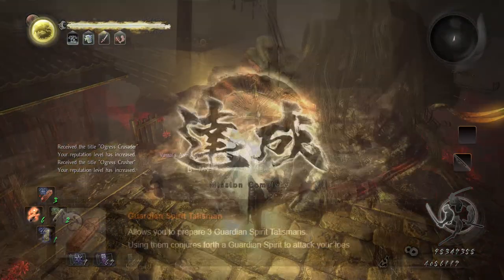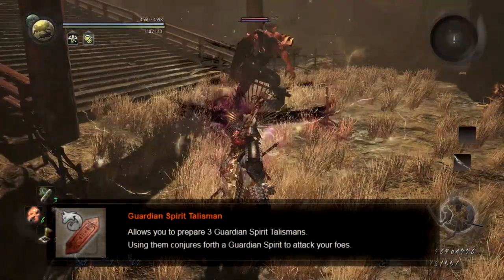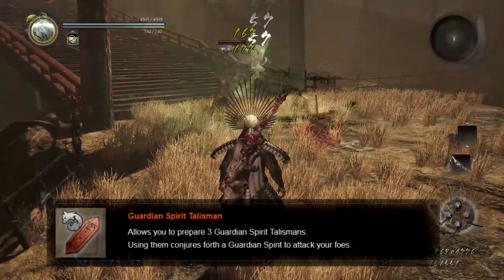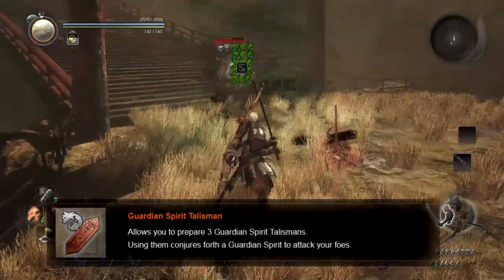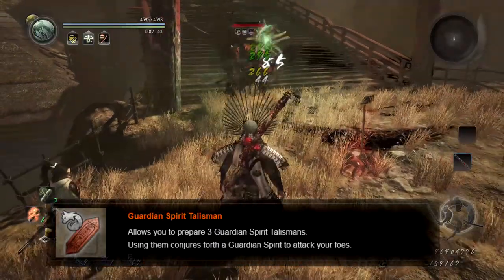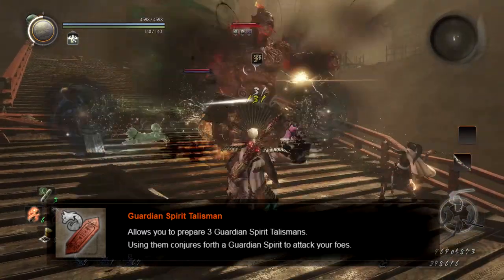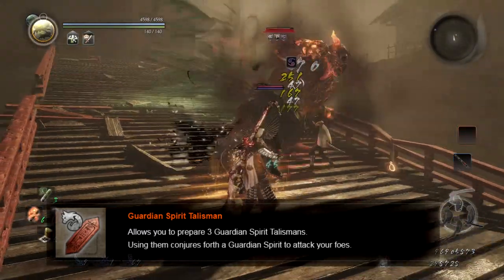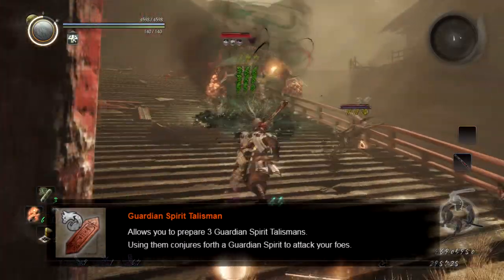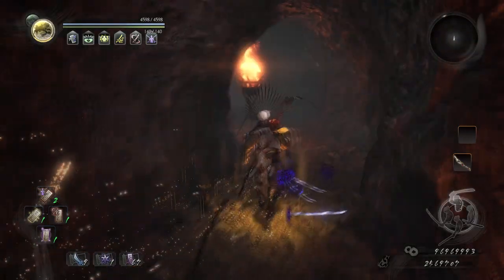There are also Guardian Spirit Talismans in the elemental spectrum, which really deserve their own video. The fascinating facet of these is that effectiveness varies wildly based on what guardian spirit you have equipped — it essentially causes your guardian spirit to come out and do what it would normally do in Living Weapon when you hit triangle and circle. Thanks to the ability to carry and swap between two guardian spirits on the fly, you actually have access to two versions of this spell at any given time, and they can be by far your most useful and reliable elemental spells.